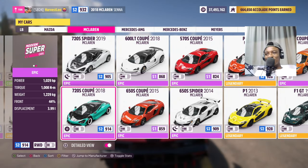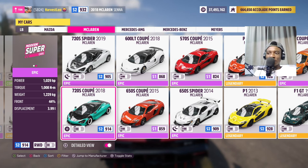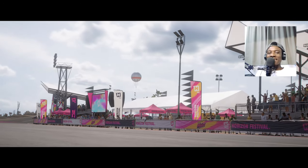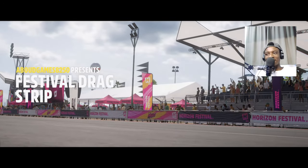The next car is Matt Armstrong's 720S. Same rules apply - 1,030 horsepower, 1,008 newton meters of torque, weighs 1.3 tons. Let's get it. Maybe this can be the fastest car because it doesn't have a big rear wing like the Senna, so I think it's gonna be faster.